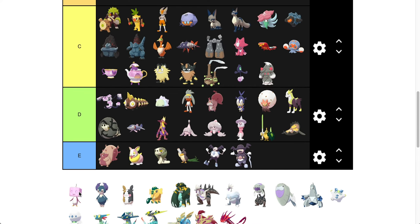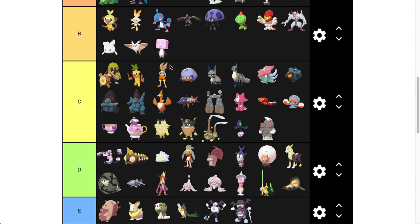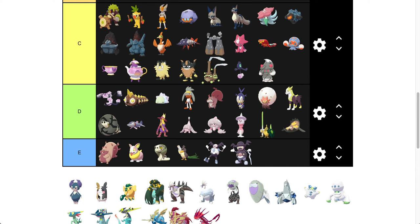Eiscue — a lot of people don't like Eiscue, but I actually like Eiscue. I'm a big fan — he's going to be low B tier. I think he's really fun. The face is just so derpy and dumb, and I love it for that. I love the shift from blue to pink — I think it gives it more character. That's my opinion on Eiscue.